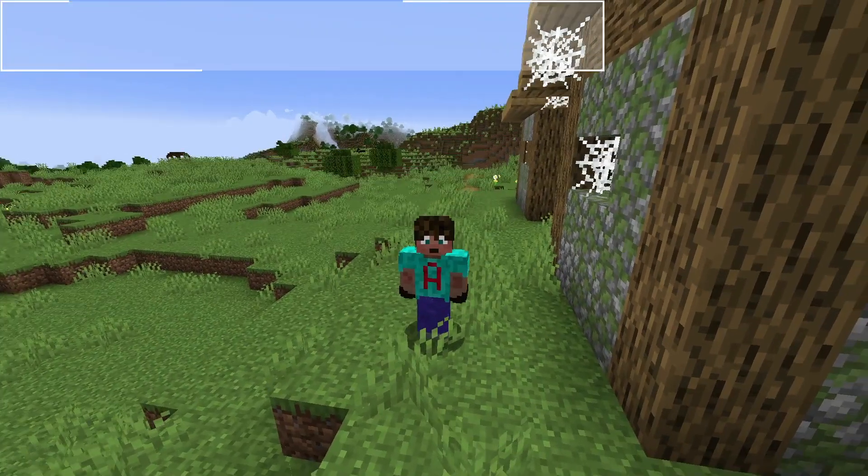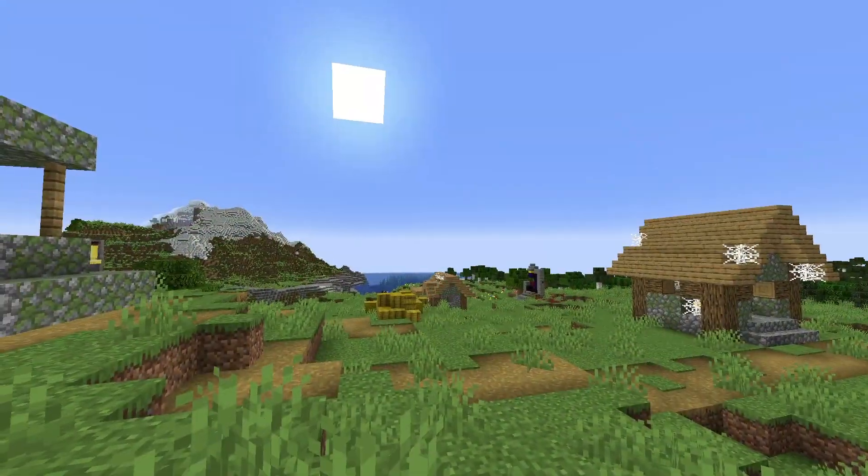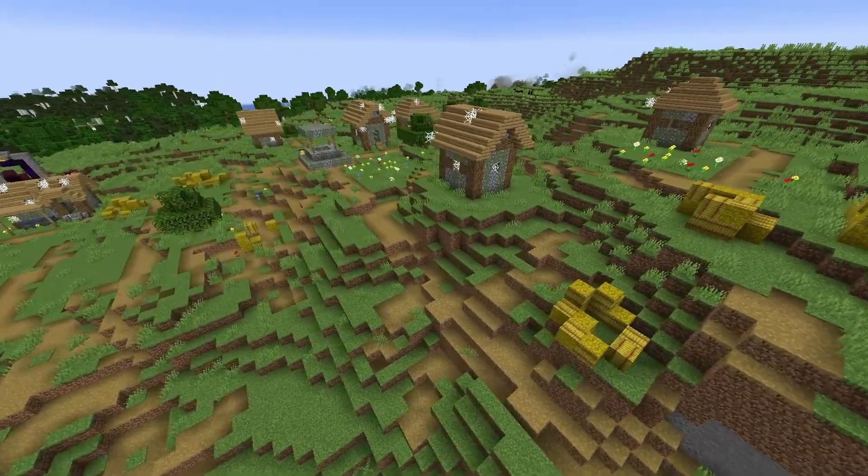Seed 1 is really interesting because it is a village, but it's an abandoned village. Look at all those cobwebs. But you do still have some resources over there in the hay bales — there's actually loads of hay bales here. Look at all that bread you could get.